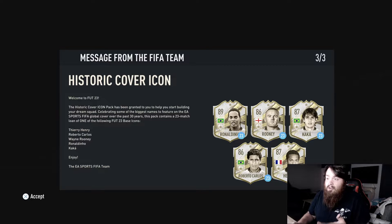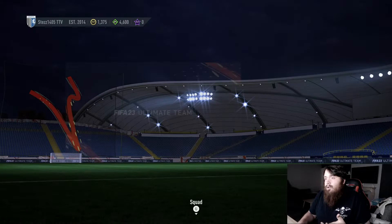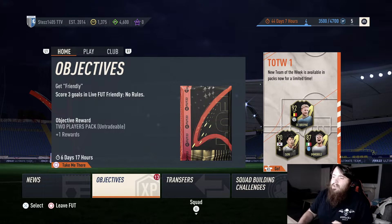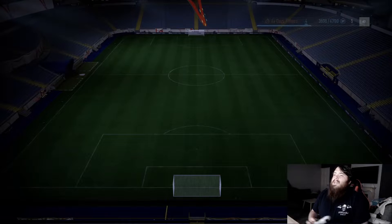I've been granted an icon loan - have I got all five of them? If I do, that's pretty cool. I've also got 13 objectives here, which is strange because when I was on the web app I didn't see I had any objectives done. Let's have a quick look at the squad to see how it's looking.